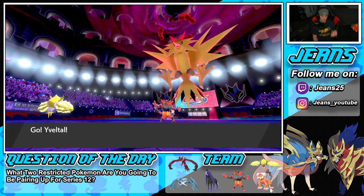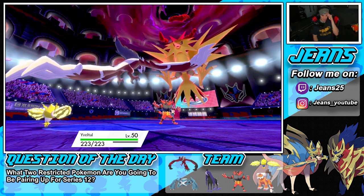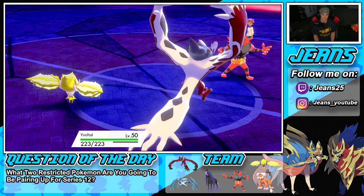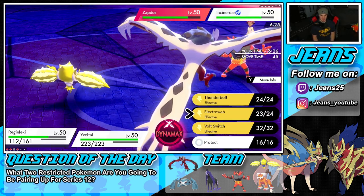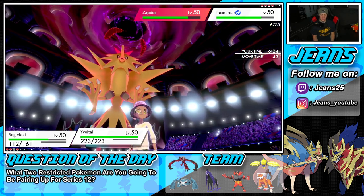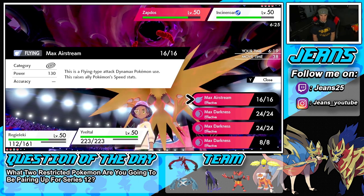I guess we're going to Dynamax — we'll Dynamax here. This could be nice. He's Electrowebbing again — actually we should Electroweb again since he's back to normal. He might Parting Shot on me, but we have to Dynamax to get after this one. That's so tough that we lost Landorus trying to make a good read. We go into Max Darkness and get that special defense drop.